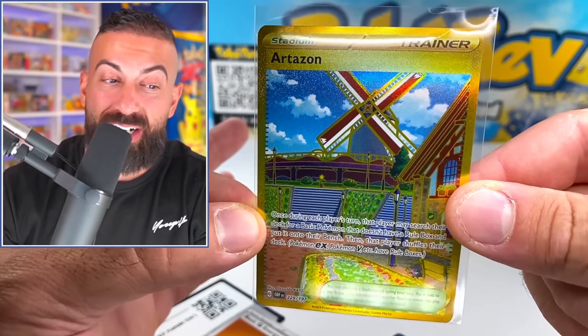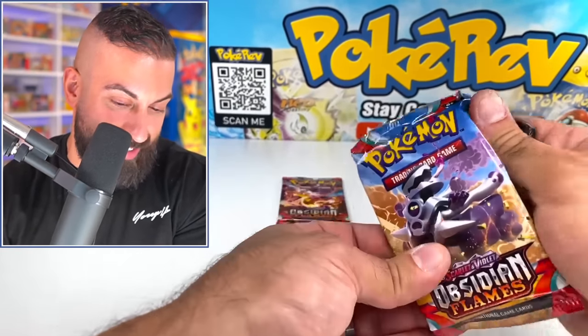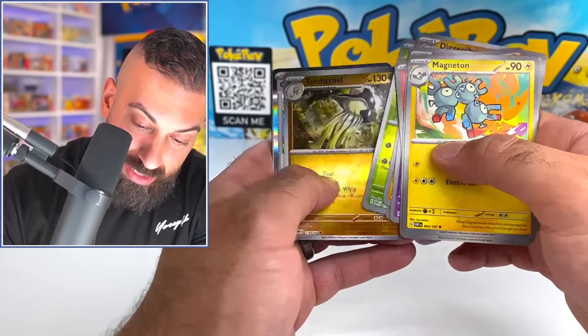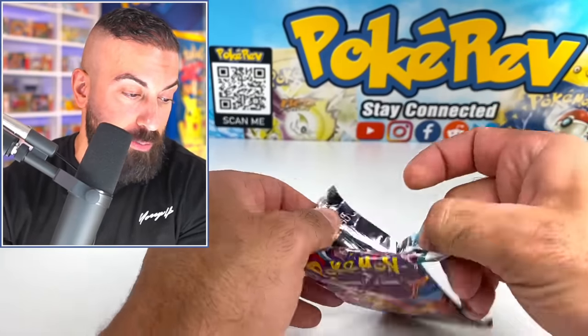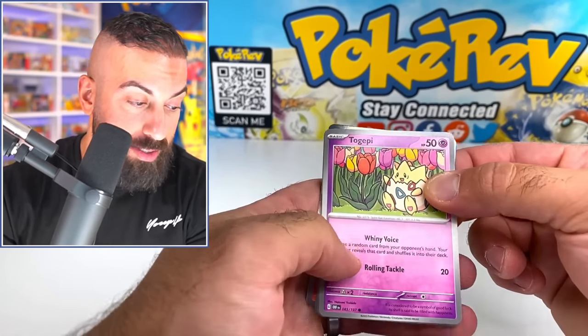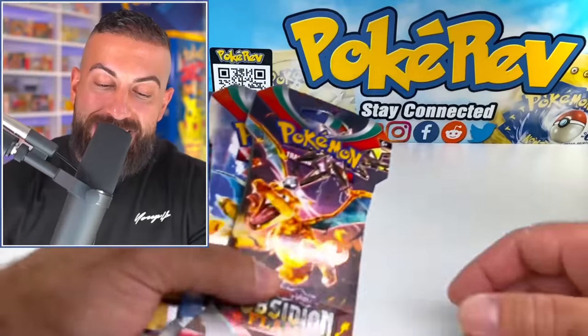We actually got one of the three gold cards. I can't believe it — I actually pulled a gold card that was not a Charizard. It took four days for that to happen. What do you guys think of three-pack blister pull rates right now? I think they're really good. We got a gold card, two special art rares, some nice full arts — we got some good stuff here.